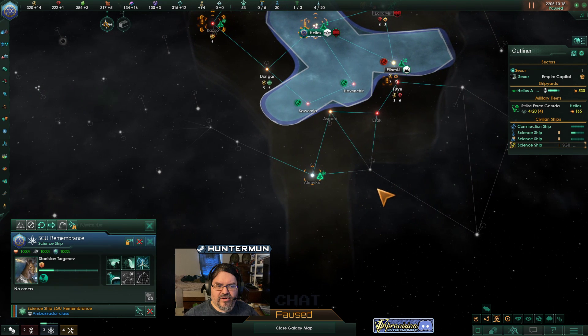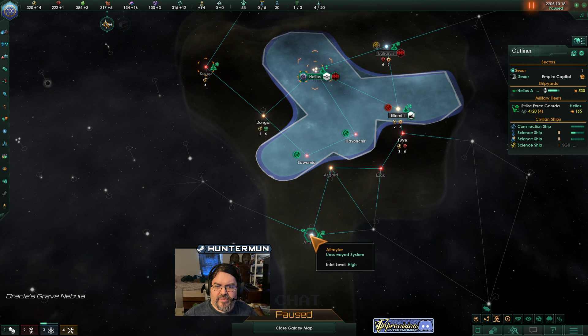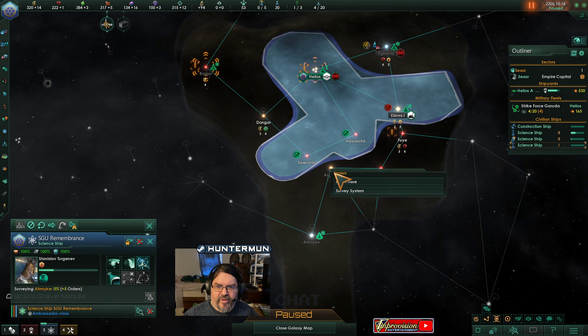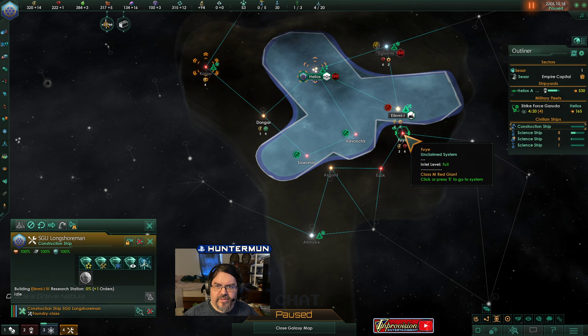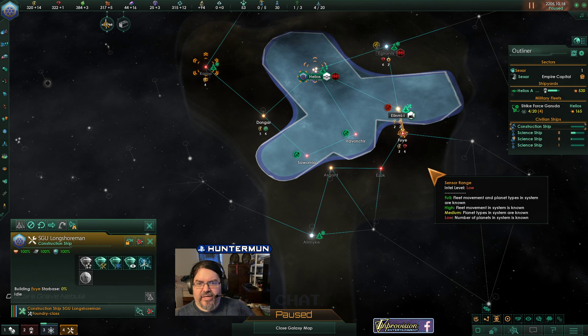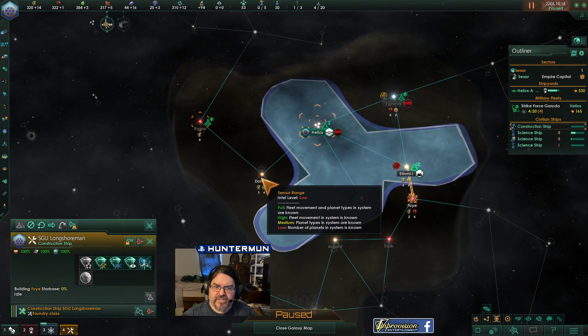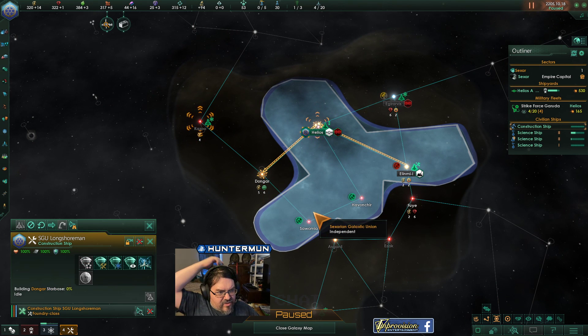Science vessel is over here not doing anything. Survey your way back, then come here and do this excavation site. You can go ahead and grab this next system — actually, this next system is better. It's got some science on it. Let's do that instead.